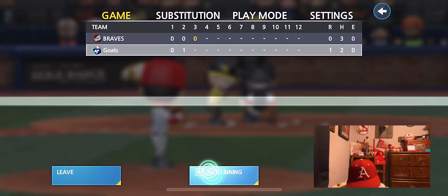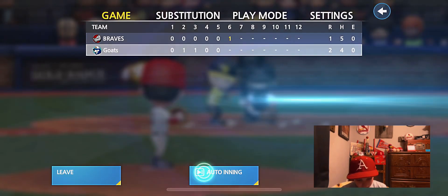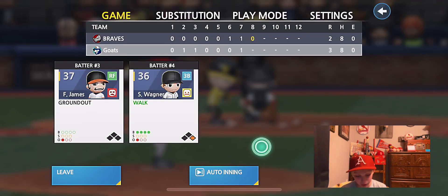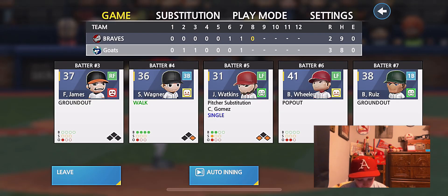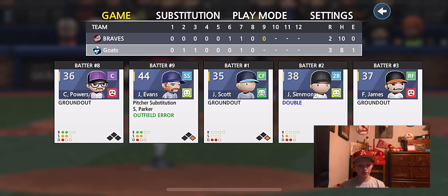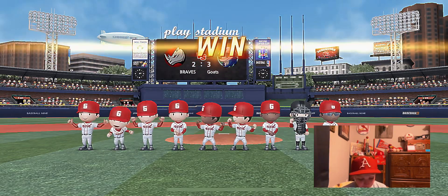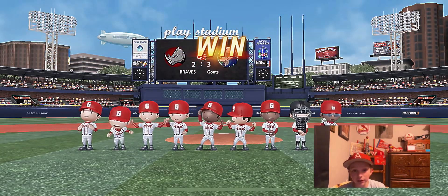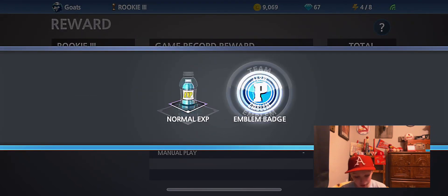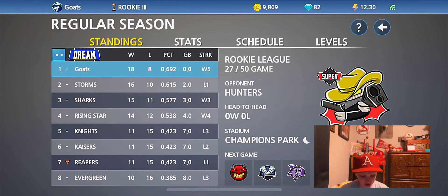We score first in the bottom of the 2nd, bottom of the 3rd too, and they score in the top of the 6th and top of the 7th, but we come back. We're up 2-3, top of the 9th, dude grounds out — that's the game. That's 2-3, as we get 15 gems, that's really nice. We have 9,000 coins and we have 82 gems now.